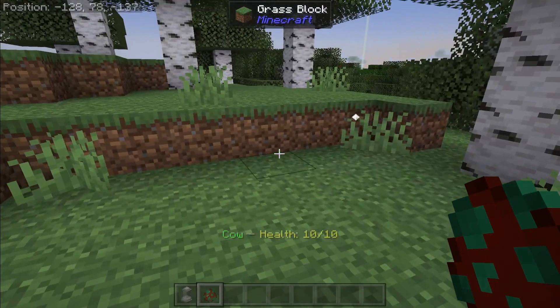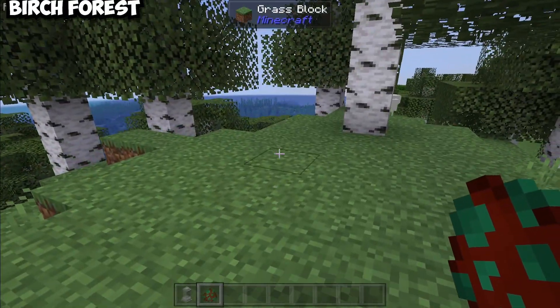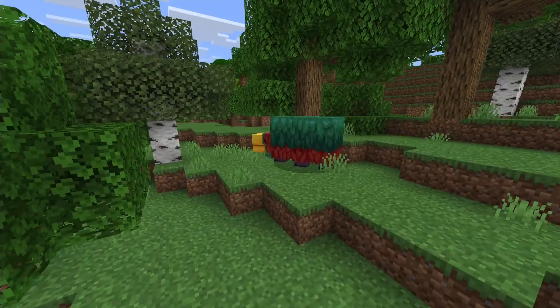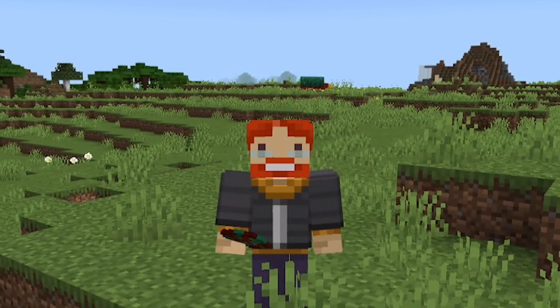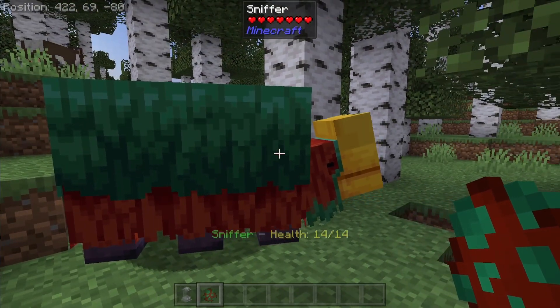So for a quick example, we're inside of a birch forest, and in my inventory I've got myself a Sniffer. Once I spawn in the Sniffer, its coloration is going to match the biome. Whenever it comes to the regular Sniffer, sure it looks great and all, but whenever it comes to different biomes, it doesn't really change all that much.